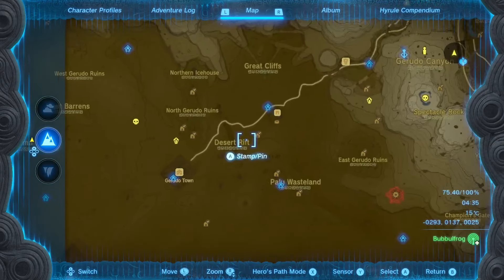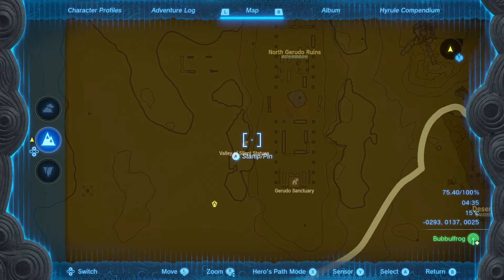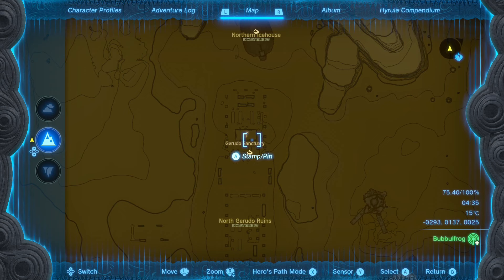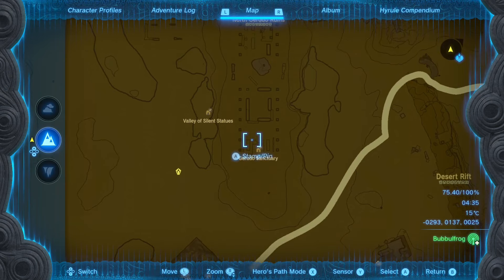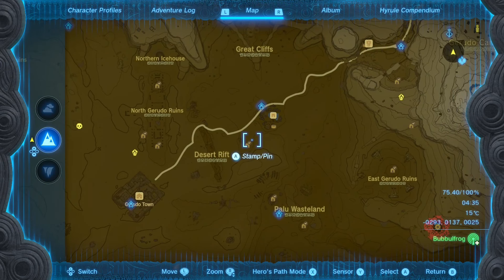I forgot two locations, sorry. There's also the Valley of the Silent Statues and the Gerudo Sanctuary Cave. Those caves also give you Gibdo Bones.